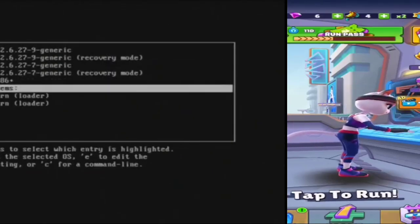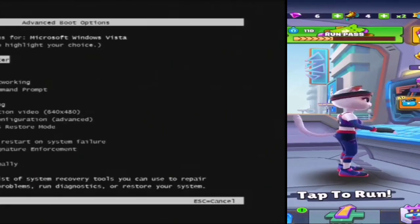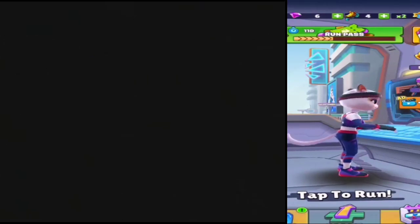This is the pre-boot menu, where I have to choose the operating system I want to use — yours is not going to do that. We're in Safe Mode with Command Prompt. Let's just move down to that with our arrow keys to select it and press Enter.